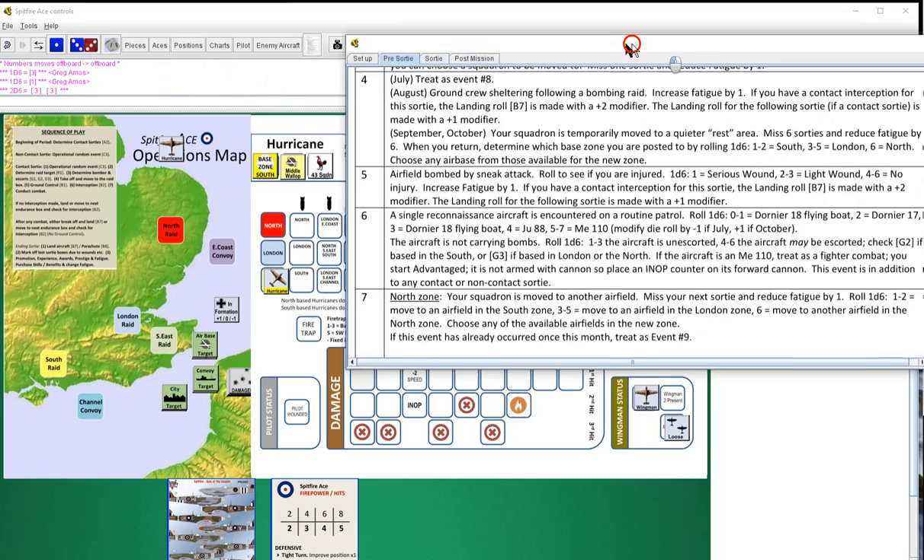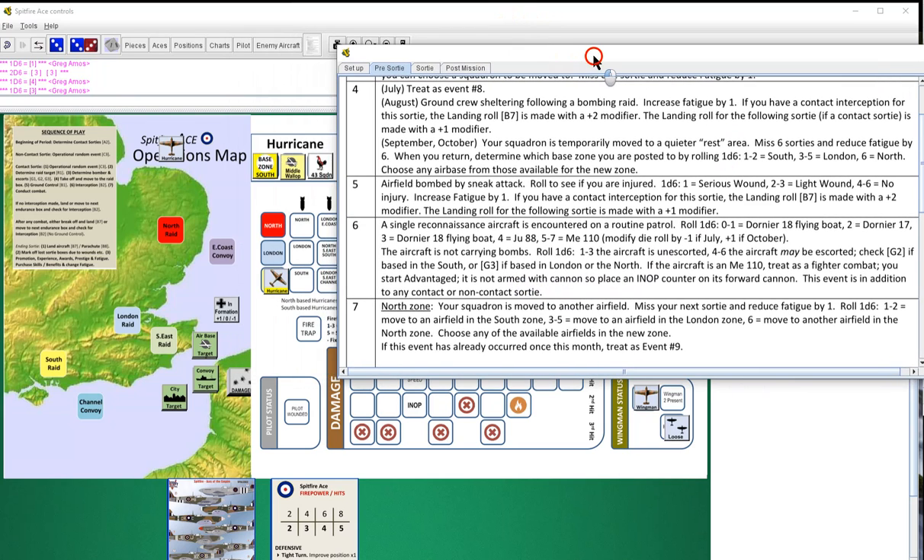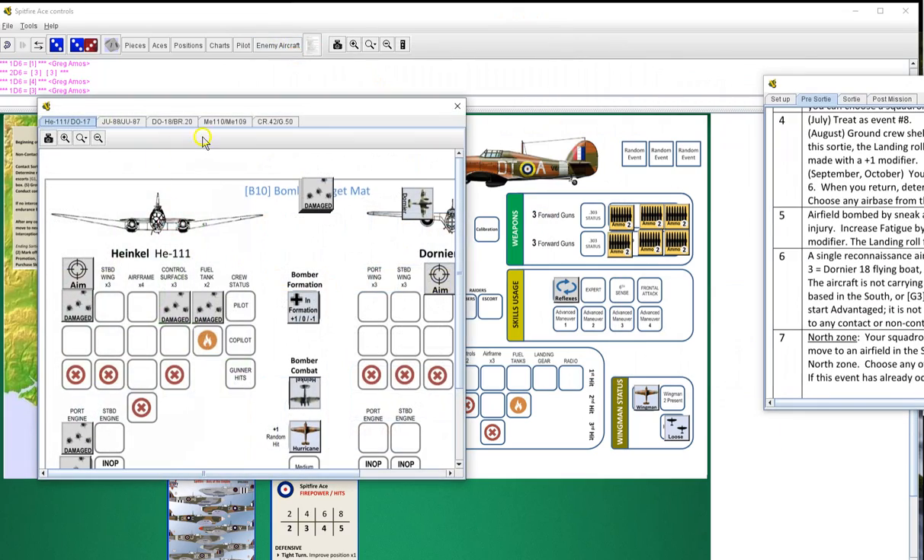C3 - single reconnaissance aircraft is encountered on a routine patrol. Roll one die six, minus one, plus one if in October, so we're going to get a five - that's going to be an Me 110. Recon - not a bomber, not a fighter, just recon. Roll another die six - three - it's unescorted. Treated as fighter combat, so we will start advantaged. It is not armed with cannon, so place an inop on its forward cannon.